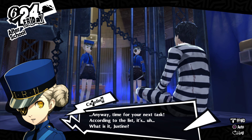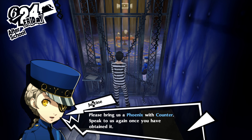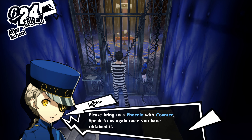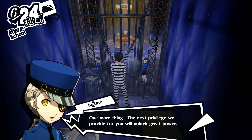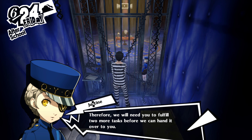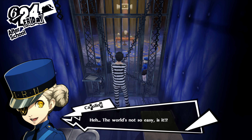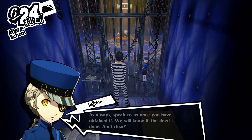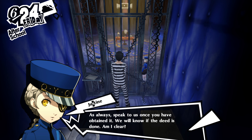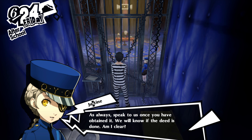You may now place a persona into Lockdown and train it to learn new skills. While you are lazily wasting away, your persona is going to grow all on its own. Talk about hospitality. Anyway, time for your next task. The next task is — please bring us a Phoenix with Counter. Speak to us again once you have obtained it. One more thing — the next privilege we provide for you will unlock great power. Therefore, we will need you to fulfill two more tasks before we can hand it over to you. First up, bring us a Phoenix that has Counter.